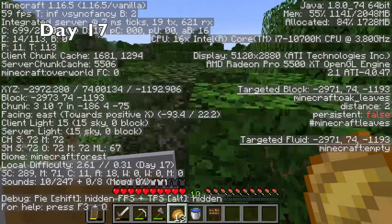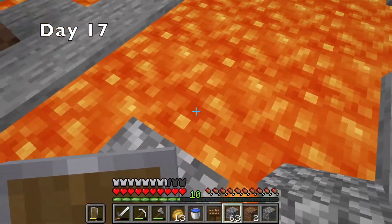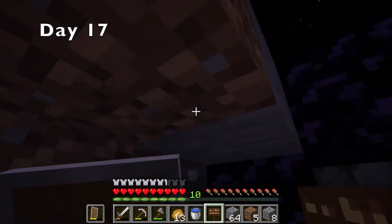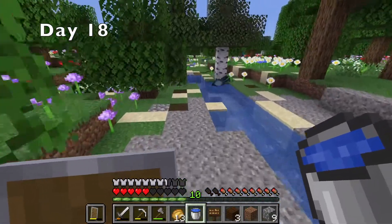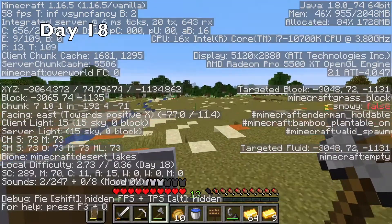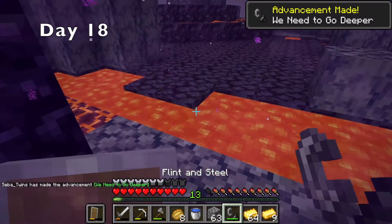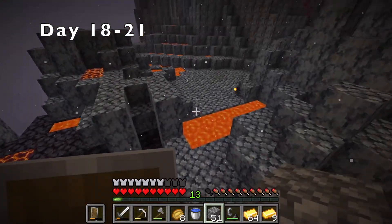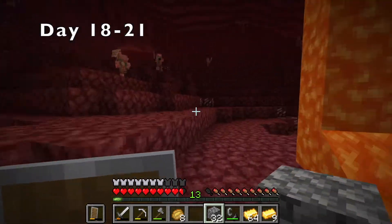Then I decided I wanted to go to the nether, so I headed off to the lava pool I found earlier. I proceeded to spend the next five minutes trying to figure out how to make a nether portal with only one water bucket. I eventually got it, but then on day 18 I had to go home to get a flint and steel. While I was there, I smelted up some gold to trade with piglins, and then started my way back to the portal. After some quick fire confusion, I finally made it into the nether.